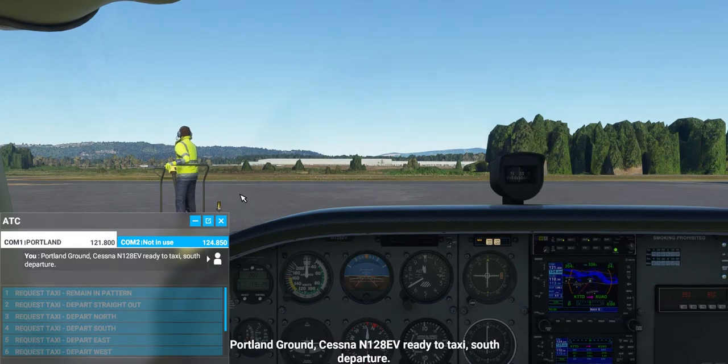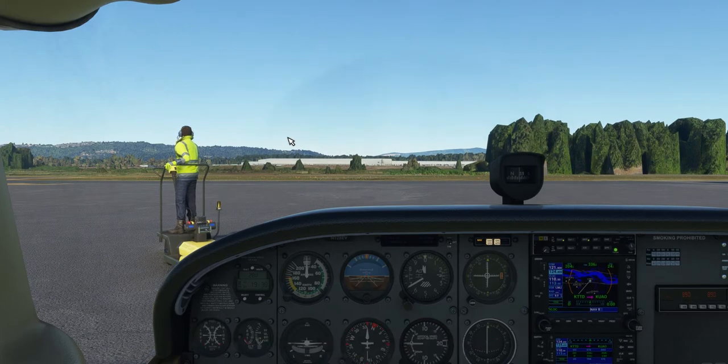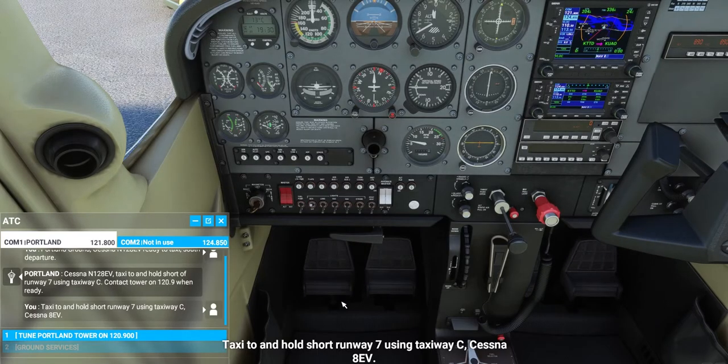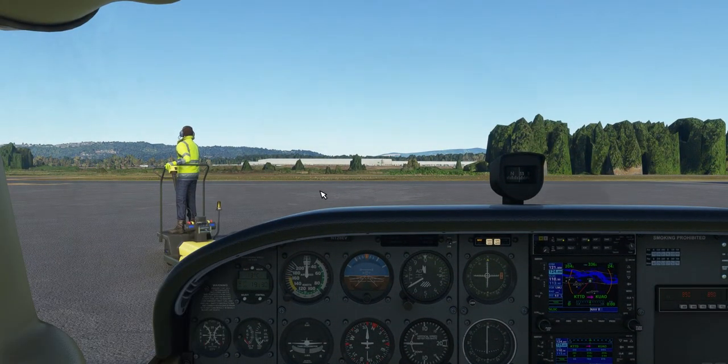Troutdale Ground, Cessna 128 Echo Victor, request taxi, southwest departure. Ground responds: 'Cessna November 128 Echo Victor, taxi to and hold short of runway 7 using taxiway Charlie. Contact tower on 120.9 when ready.' Runway 7 via Charlie — 8 Echo Victor. So we're taxiing via Charlie to runway 7, which will be to our left.